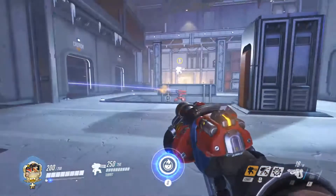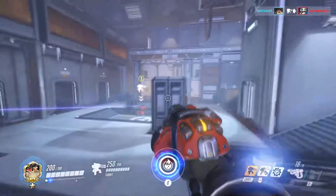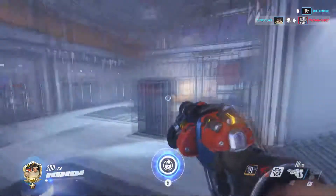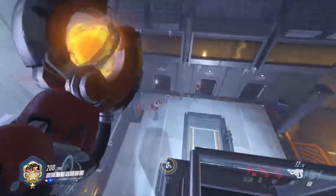Now here's the big thing — Torb has a small degree of control over the turrets. By shooting at enemies with Torb's left click, that will direct the turret to focus on the enemies he's damaged, if the turret has line of sight.